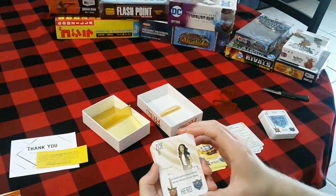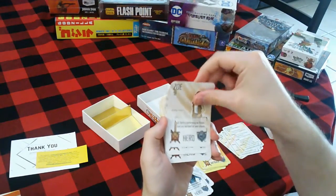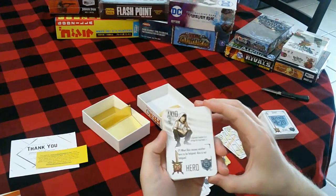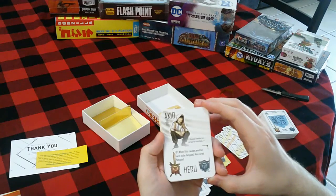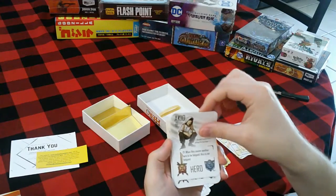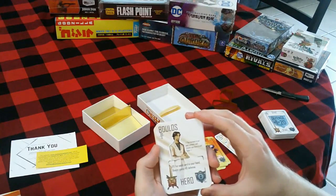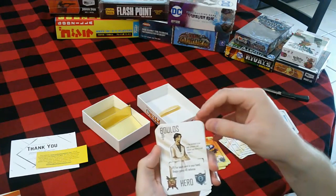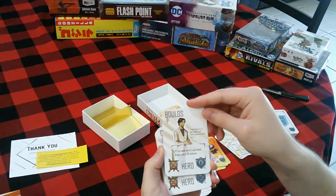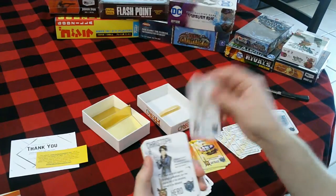Zoe — before performing an action, heal any heroes of your choice. I'm going to skip reading the attack and defense stats now since you can probably see those fairly well. When Akio causes another hero to be fatigued, Akio is not fatigued. For each card in your hand, Bolos gains plus 10 defense — so if you can hold some cards in your hand, that could be pretty good.